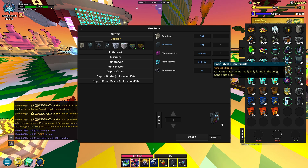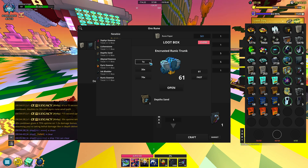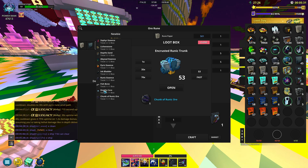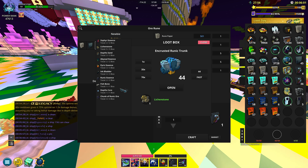It doesn't really say box - it says 'encrusted runic trunk.' You open this and I'll show you an example of the things you could get: basically just stuff from this update, a lot of the untradeable stuff. Ink bladder, runic essence, and the main thing is that you can get soul of the depths and depths core - super rare resources. I opened a few and already got a depths core right there. Those are tradable, and you can also get the soul of the depths.